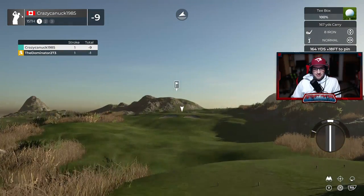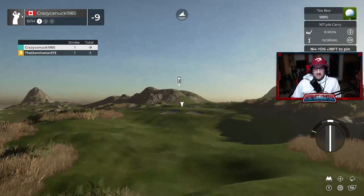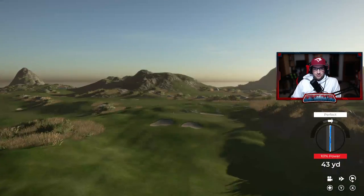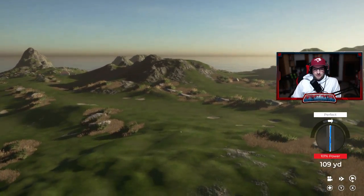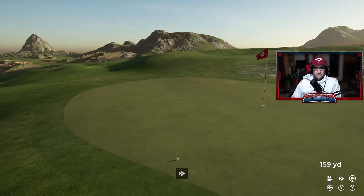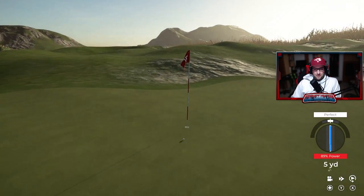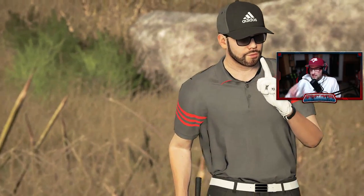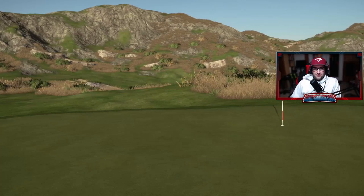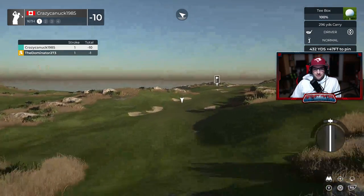Hole 15 is a fun little uphill par 3 — a little 8 iron into a very shallow green, so club selection has got to be right on. Mine's pretty good with this shot but just a little short. A nice little chip-in though — we'll take it! Gets us to 10 under. Definitely not as good a back nine golf-wise as the front, but we're into double digits under par.